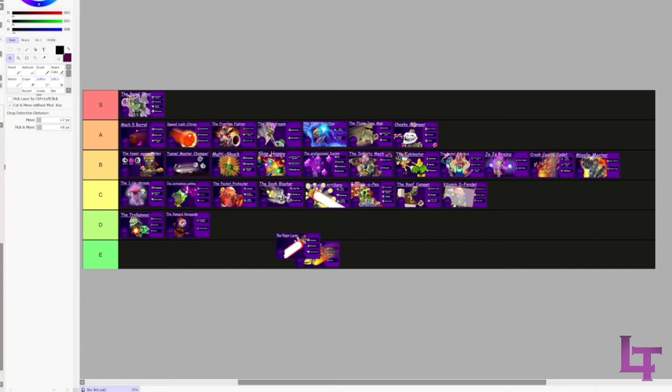Geeky Chomper - A tier. This build pretty much allows you to be the biggest nuisance known to man with Chomp. Some people say Upside Stomach is a downgrade since you don't get the ability back, but I'd disagree.